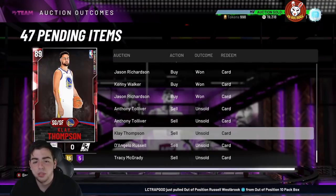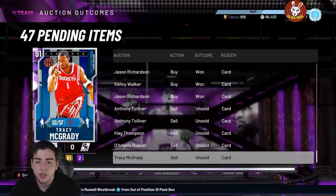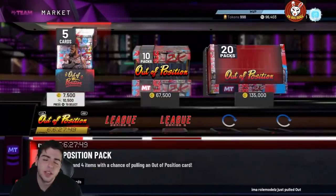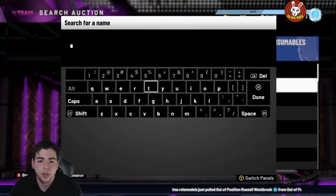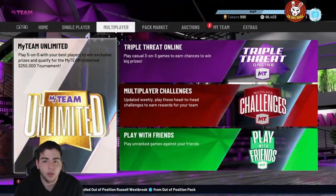First off, I was trying to invest in some Tracy McGradys but their prices didn't really go as expected. I think it's because 2K is moving on to bigger and better things. The 97 pink diamond Tracy is kind of outdated at this point — there are so many other cards that are better than that. So that investment didn't go as planned.